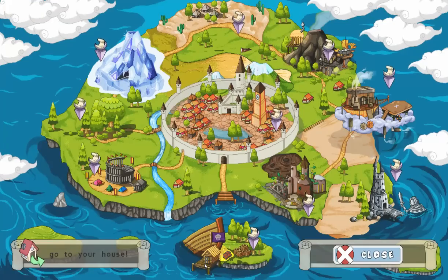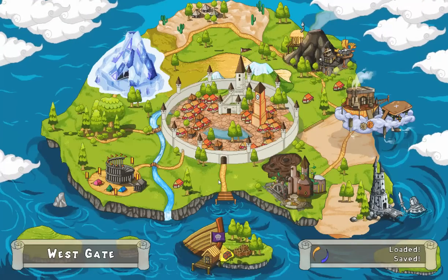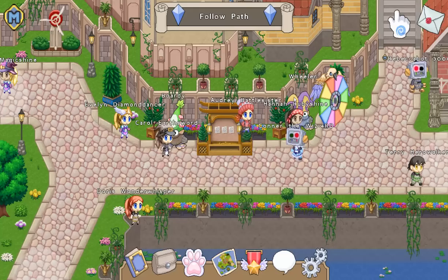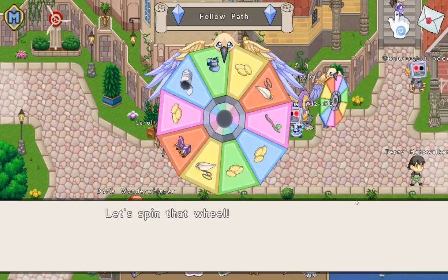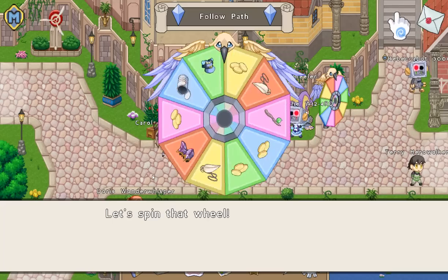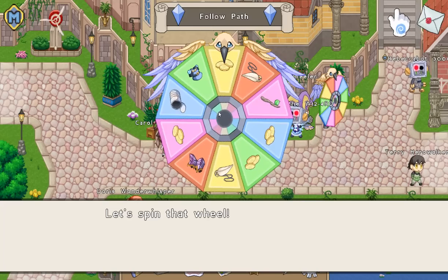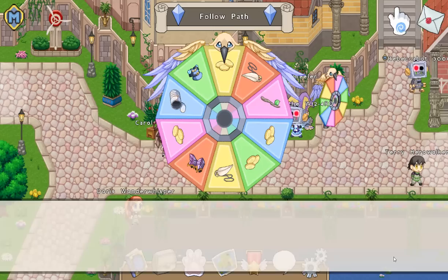Also the Town Square has changed a lot. As you can see it looks a lot different. There's still the spin the wheel thing — it's nice. You can spin once a day, same as before. Yay, we get coins! Also it changed when you get a reward — it looks like that now.